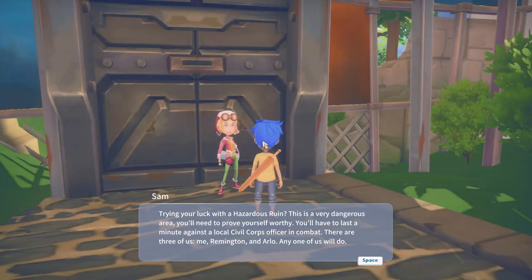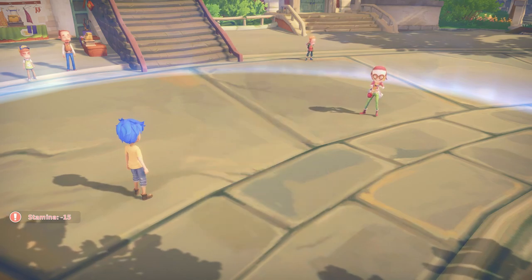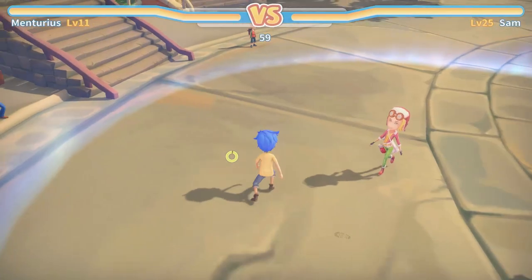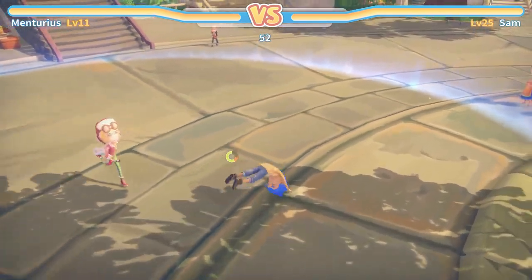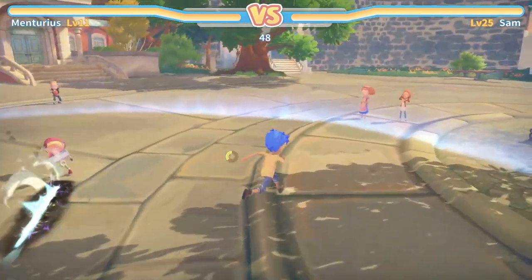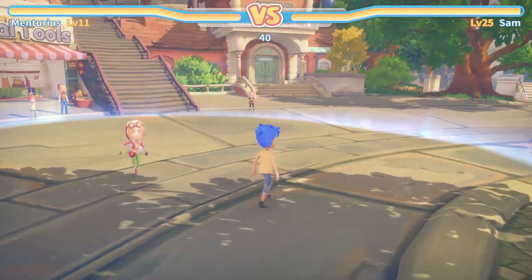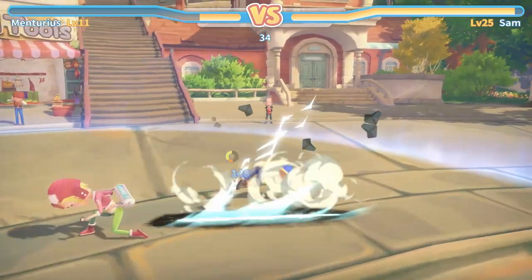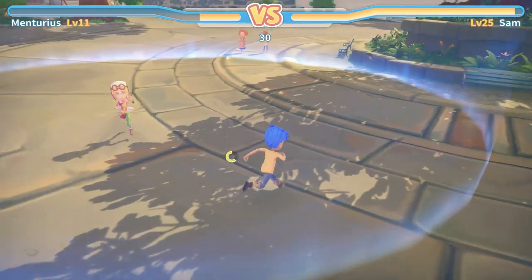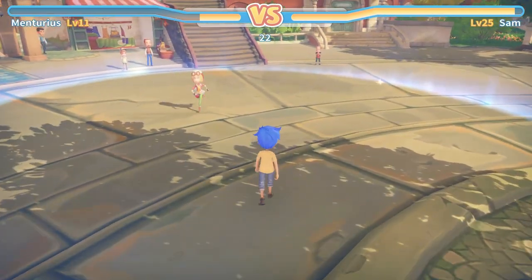That gets us to our first achievement — adventure. You'll meet Sam in front of the gate and she's a tough little baby to beat because she's level 25 and I'm around level 11 or 13. But you don't need to beat her — you only need to survive one minute, and that's the secret of this achievement. Train your dive roll because she hits hard. You can also fight Arlo or one of the other members of the Civil Corps — Remington, Sam, or Arlo — all you need is to survive one minute with them in the ring.